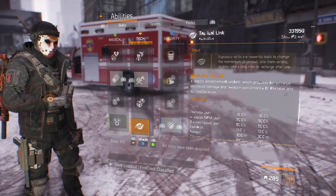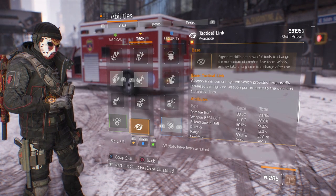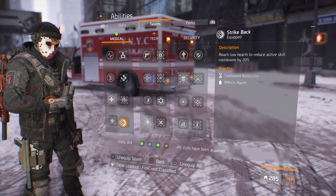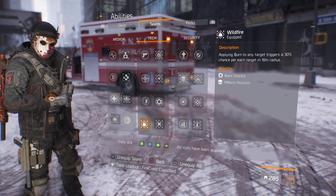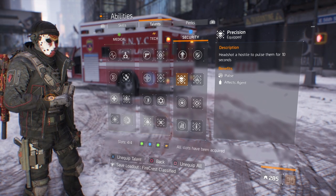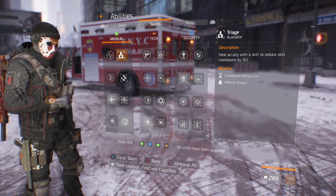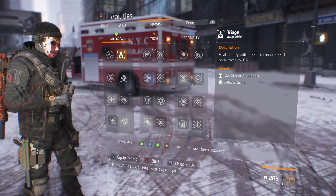For the Special, if I'm running solo I'll run Recovery Link; if in a group, Survival Link — personal preference. For Talents, I love running Critical Save: during low health, increase damage resistance by 20% for 10 seconds. Strike Back: reach low health to reduce active skill cooldowns by 20%. I always run Wildfire when running a Flame Turret, because applying burn triggers a 30% chance per target within a 10-meter radius to catch on fire. The fourth talent is up to you — I have Precision right now. You could also run Tech Support, or in a group run Triage: heal an ally with a skill to reduce skill cooldowns by 15%, which pairs well with the large overdose.